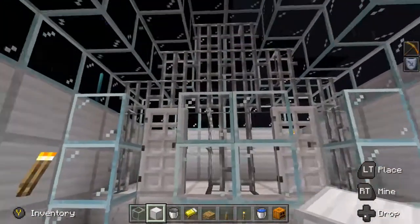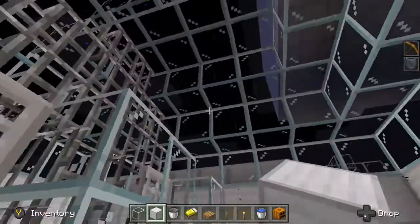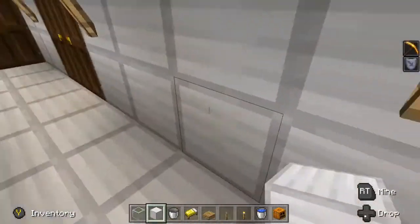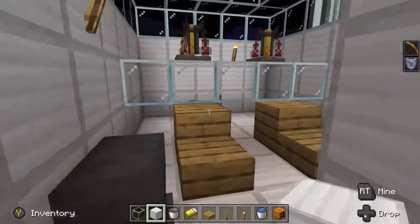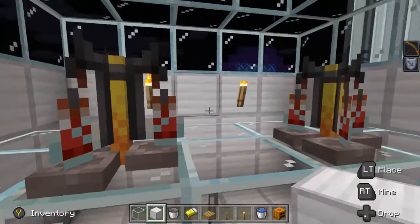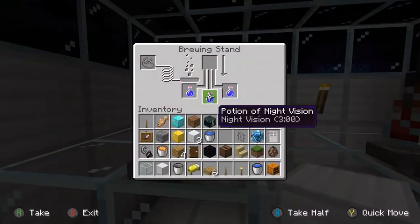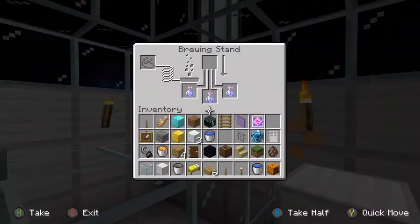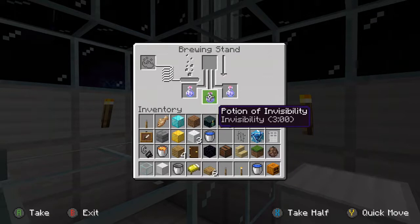Here we have our experience room. We still have none. This place just got built. This is the potion room. Right here we have a potion of night vision. And over there we have a potion of invisibility.